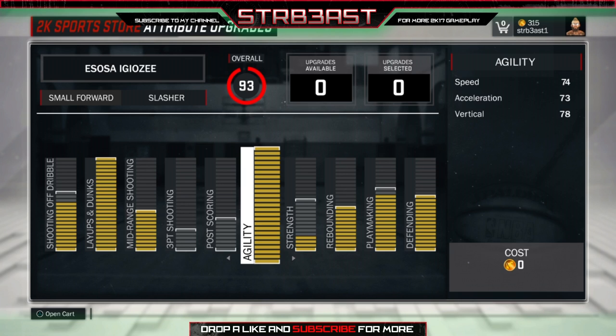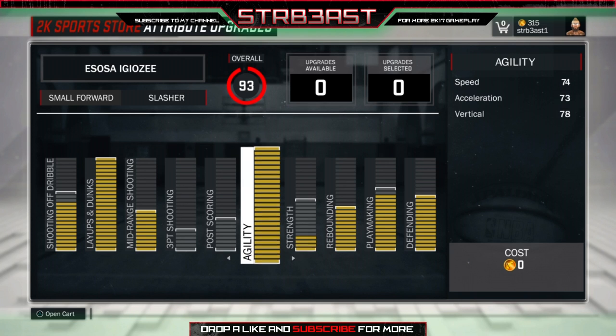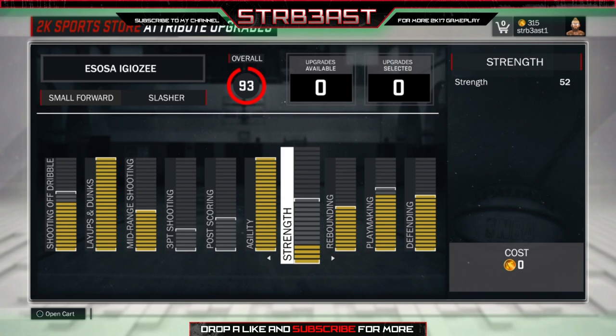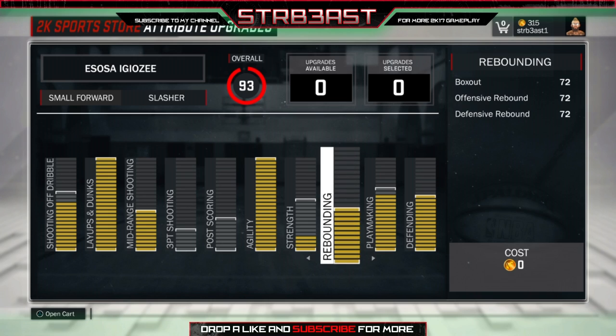My 78 vertical means I can get boards over centers. Now strength - this is something I actually forgot to look at, but strength is where y'all gotta help me in the comment section. I'm not actually sure strength really helps with going to the paint and making contact layups and all that. I'm a 93 overall so I don't have enough upgrades to even upgrade this yet because I'm still working on shooting and dribble.